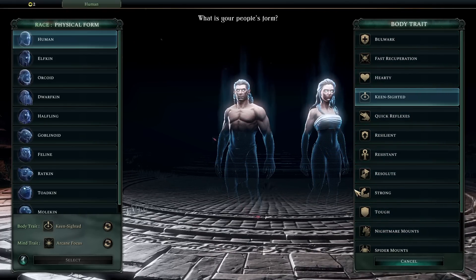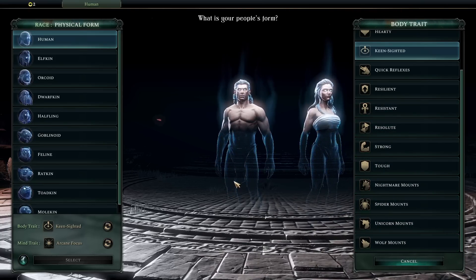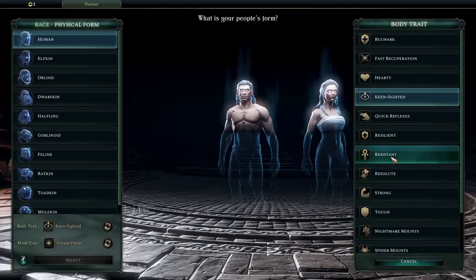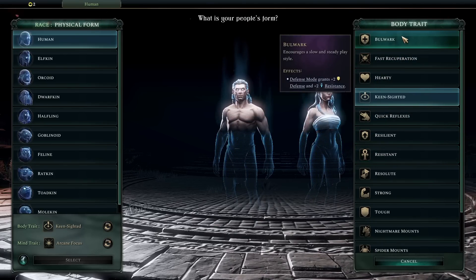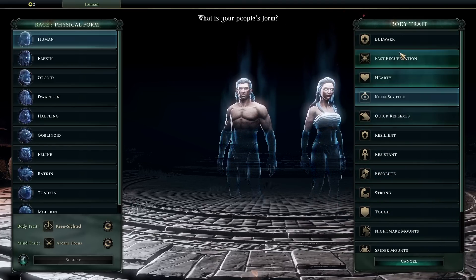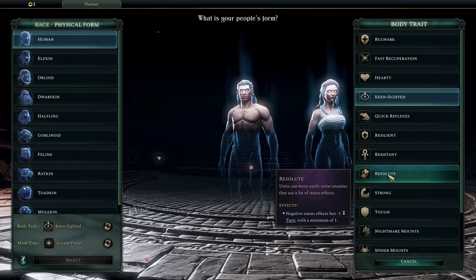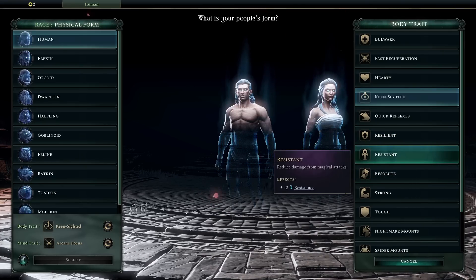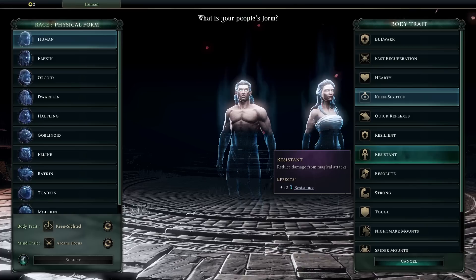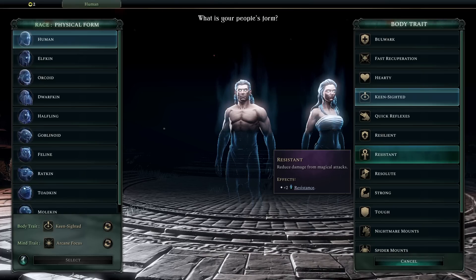That combination of Arcane Focus and Keen Sighted gives you a really nice advantage in ranged combat. You can also go really well into Status Resistance, because your troops are quite balanced on their own and you don't need a huge amount of additional buffs. Mount-wise I didn't find any bigger advantage for the High faction because battle mages don't utilize mounts too well in my humble opinion. In the body trait line, the most attractive things were those that boost defenses, but I personally have fallen in love with Status Resistance, because this way you can really defend your troops in every direction.